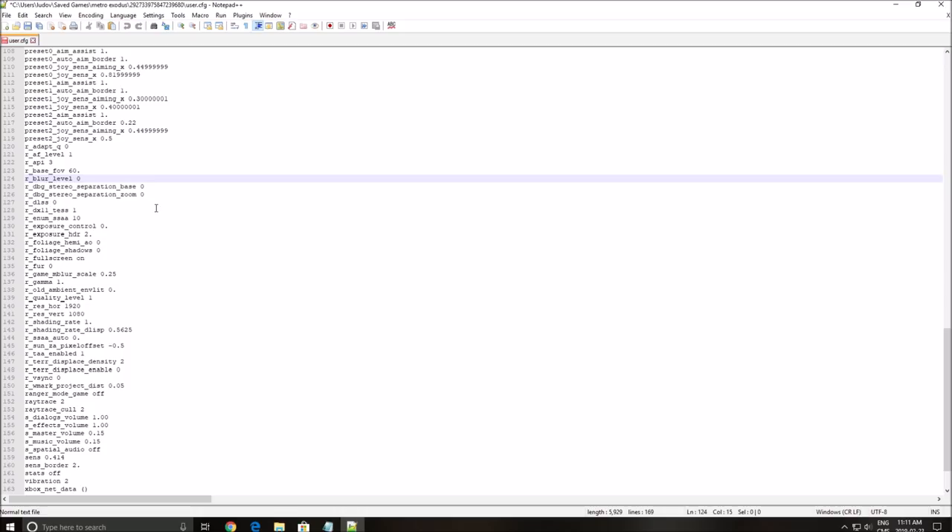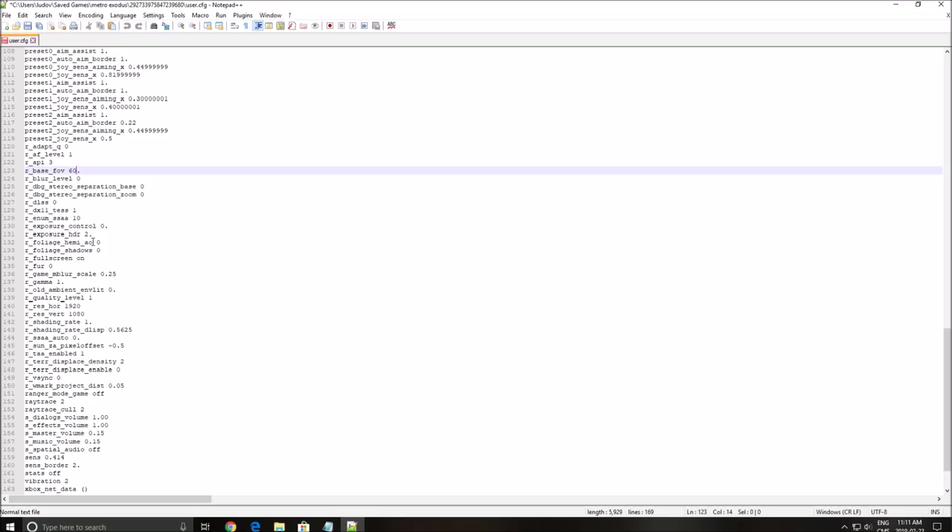The first thing you want to change is the blur level — put this one at zero and you will completely remove the blur inside of the game. The other thing you can change is the FOV — put whatever number you want, but don't go too high because you will see weird stuff, like incomplete models in front of you. So don't go too crazy with this one.